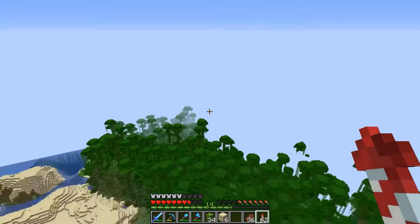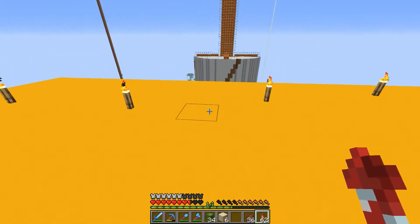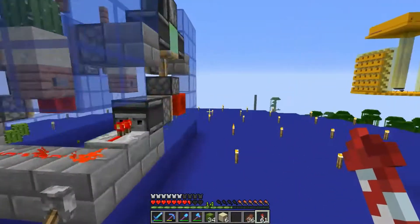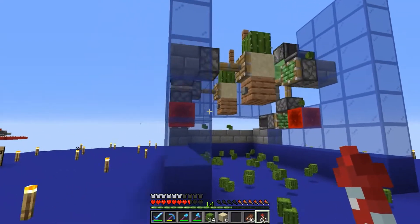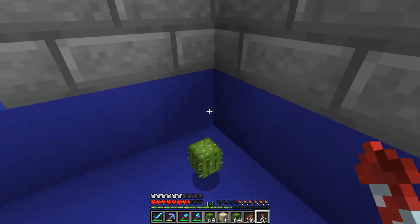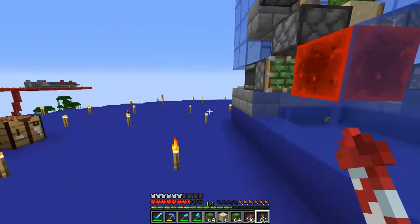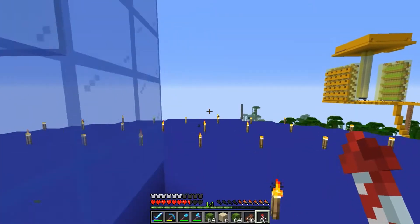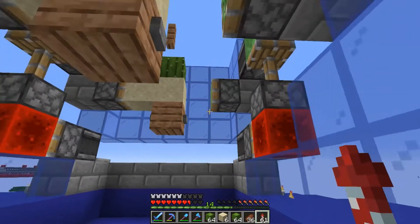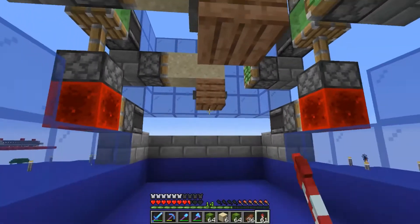So let's first think about what we need. We need some green dye, which comes from cactus, and we also need a load of blue dye. I've made this cactus farm over here which has been running non-stop. We had about 30-odd cactus before and now we've got over two to three stacks — this thing is a beast. I'll link El Mango's design in the description.